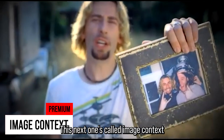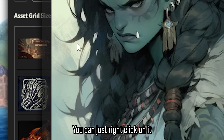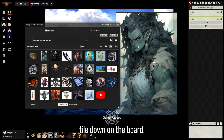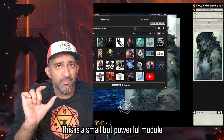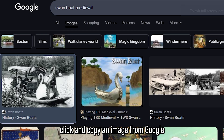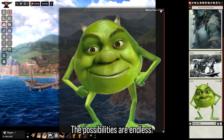The next module is Image Context, and it's really neat. If you're looking for a specific image and want to show your players, you can just right-click on it and show the players directly from the file browser — normally you'd have to put a tile down on the board. You can also right-click and send to chat directly. This also allows you to right-click and copy an image from Google, then paste it into Foundry, and it'll automatically convert the link into an image. The possibilities are endless.